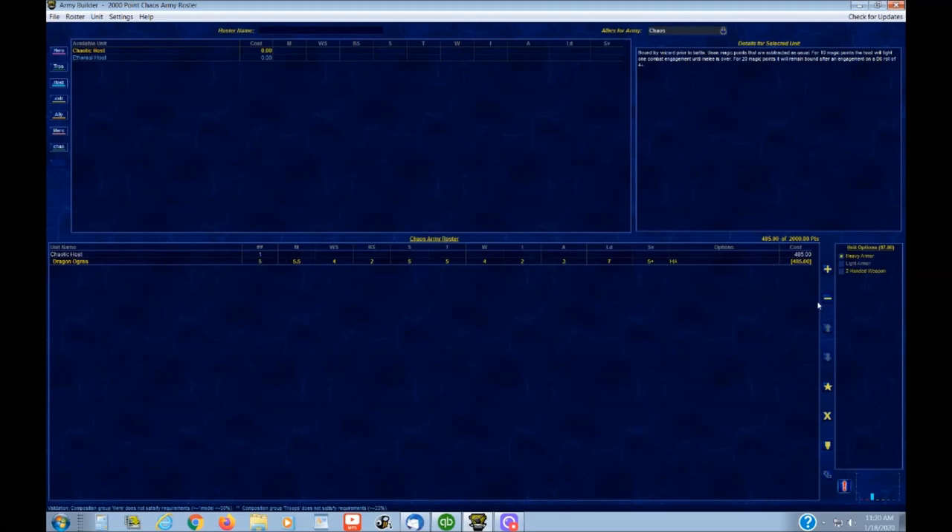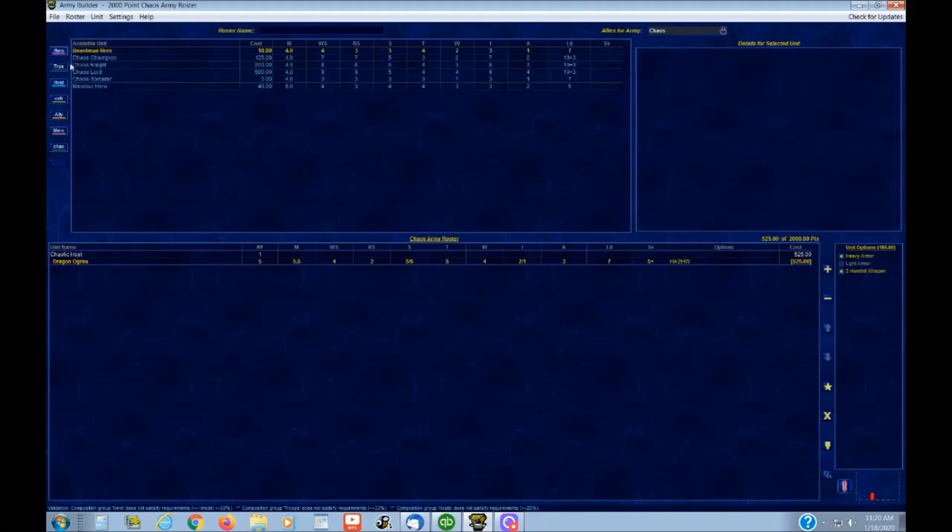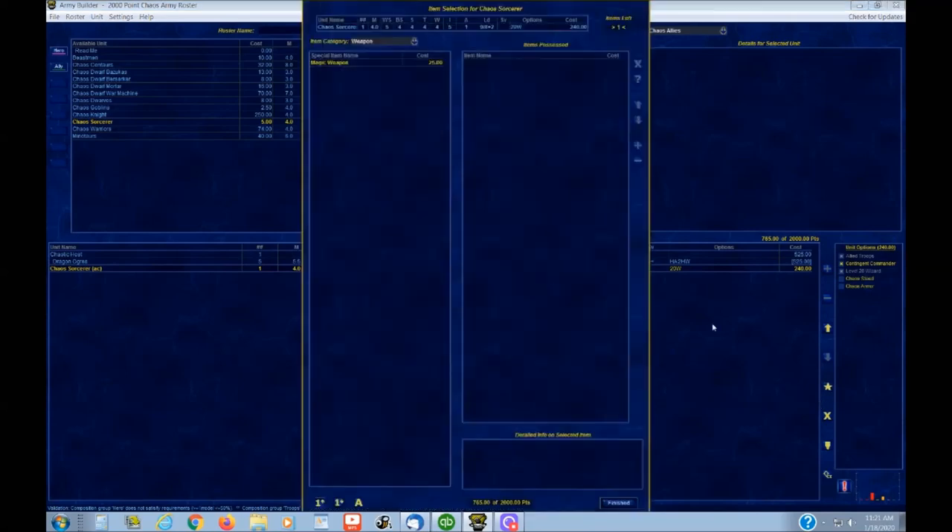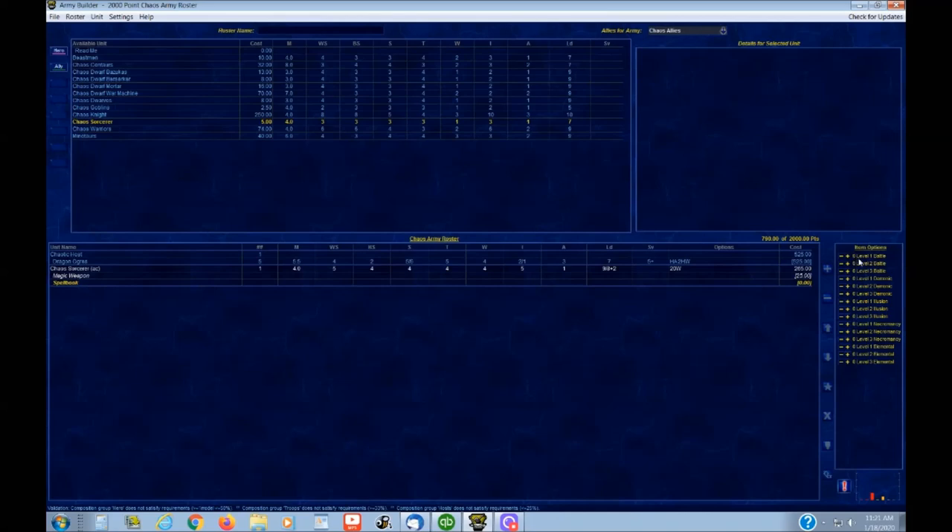If you take a certain weapon, it'll adjust your initiative. For example, a two-handed weapon reduces your initiative and gives you a bonus to strength — it automatically calculates that. Armor reduces your movement, and it'll calculate that for you. It has the various types of heroes you can take. I chose to make a lot of drop-down menus to select different things, like selecting Chaotic Host and the type of troop. Magic weapons can take a number of traits based on the level of the character. This helps a lot and will speed the game up.